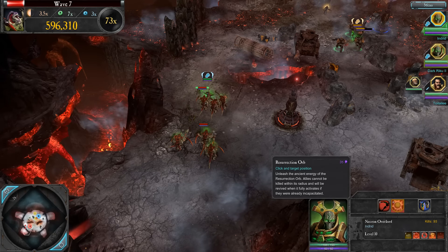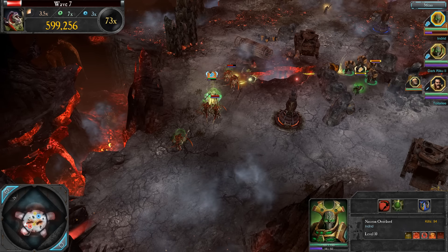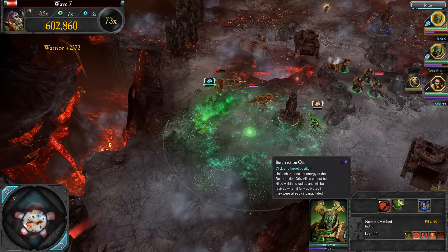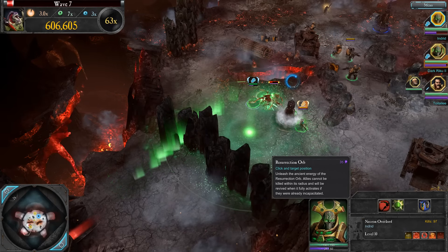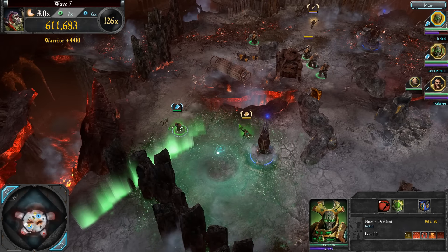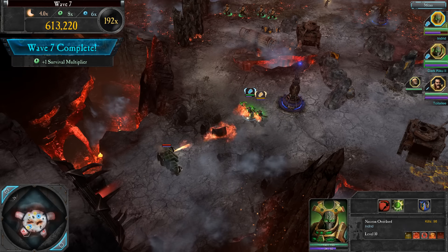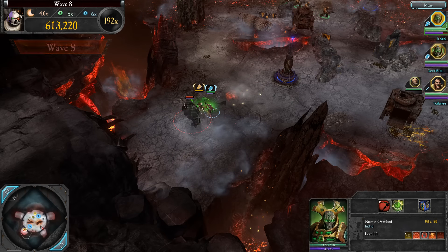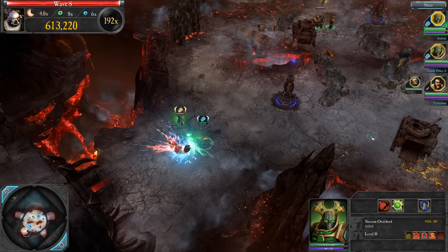Let me just see what this freaking Resurrection Orb does. Oh, do you just drop it? Cannot be killed in its radius, and will be revived when it fully activates if they were already incapacitated. None of my allies know that, by the way - you might see them leave the orb. Wave 7 - there's the dreadnought. One of those 50 energy nukes from the Lord General.